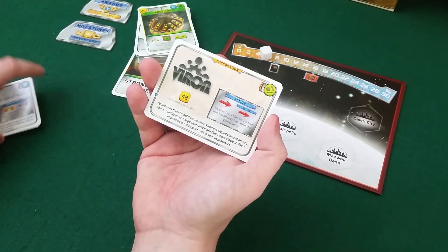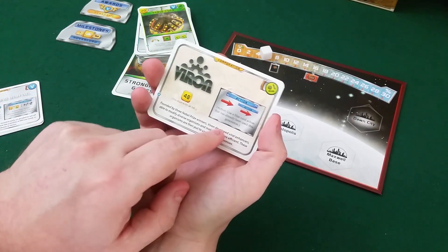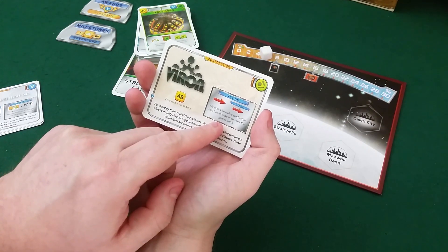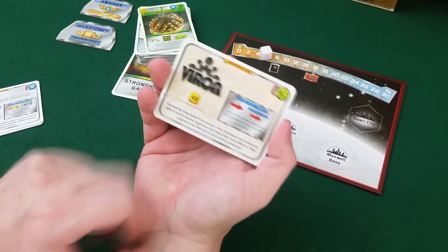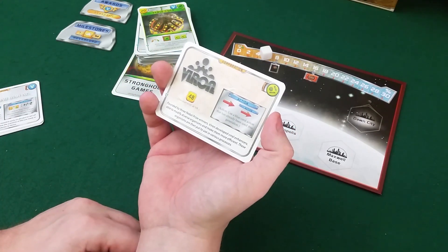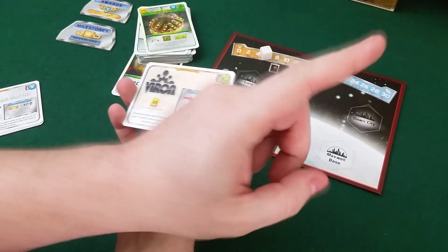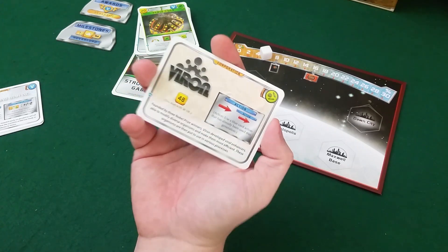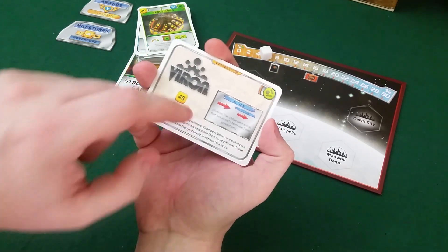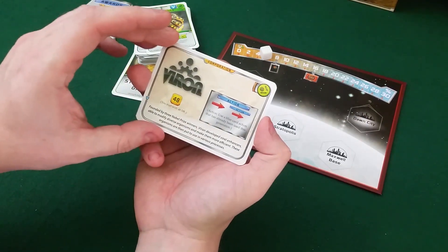Then we have Vyron. You start with 48 credits, and you have an action: use a blue card action that has already been used this generation. Wow — that is huge. If you check out my top five action cards video, there are some great cards in there. Being able to use one of those powerful actions a second time in the same generation is just amazing.